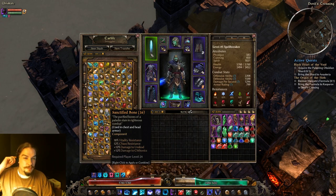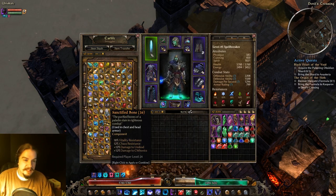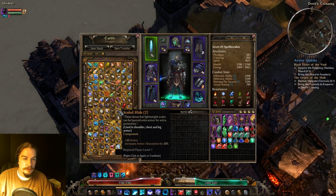Sanctified Bone is awesome — chest and head armor. It gives you vitality and chaos res, and more damage to Undead and Chthonics. It's a really great all-rounder component for those resistances. You will encounter Undead and Chthonics throughout the game, so it's a very, very good component, especially for the chest piece — and it can go in both chest and head.